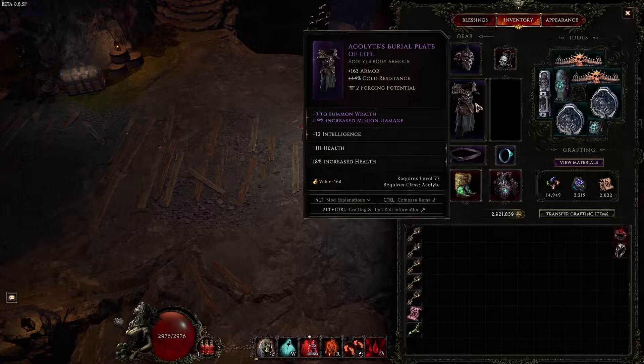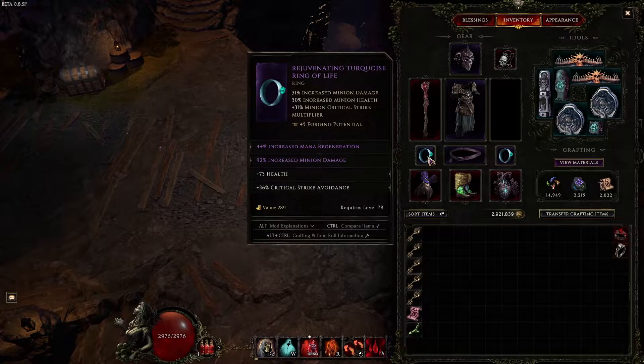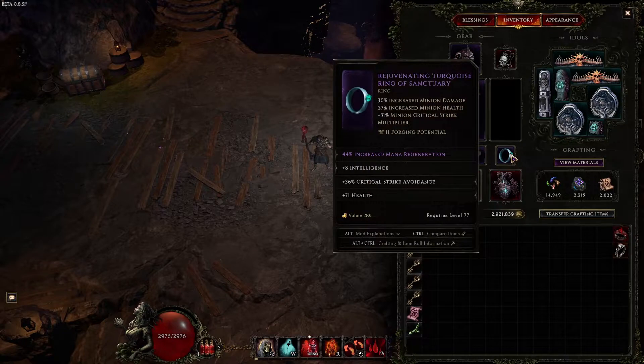For the chest piece, obviously we want summon Wraith, we want intelligence, we want health — pretty bread and butter. For the rings, we do want turquoise rings so we can get minion life, minion damage, and more minion crit multi — make sure that minion crit multi is high. And then for the stats: minion damage, again mana regen super important. You can get Int as well if you can't roll minion damage, and then crit strike avoidance and health for basically both rings. This one doesn't have minion damage but it's got Int, and it rolled with good mana regen so that's what we're running.